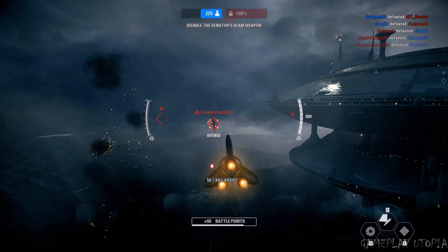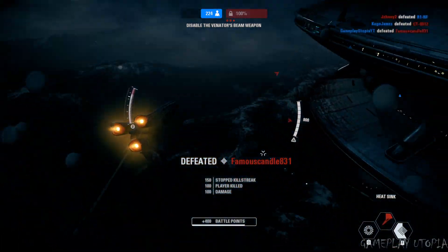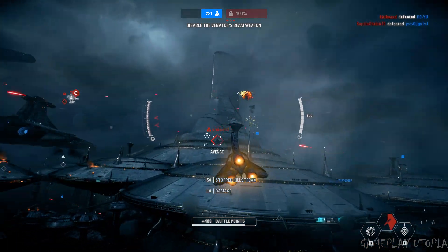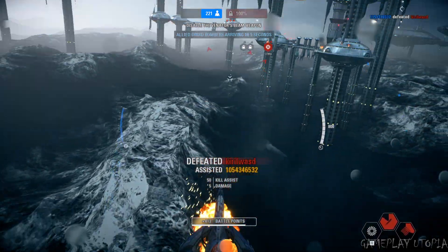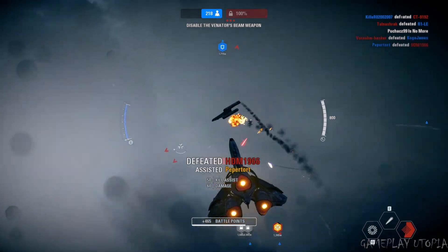Sensors indicate key flaw in enemy vessel — beam weapon overload will lead to shield collapse. Engaging enemy forces. Hyena-class bombers initiating attack run. Defend units until completion.